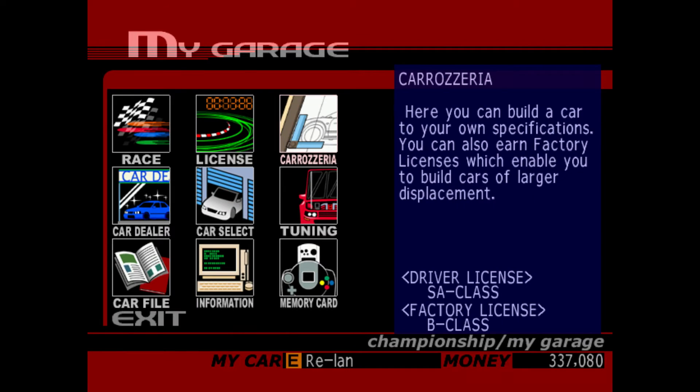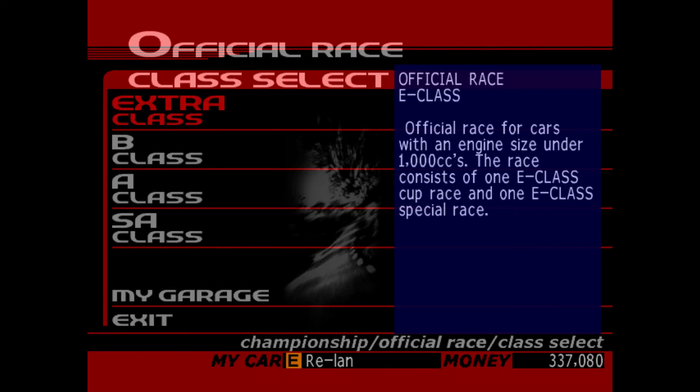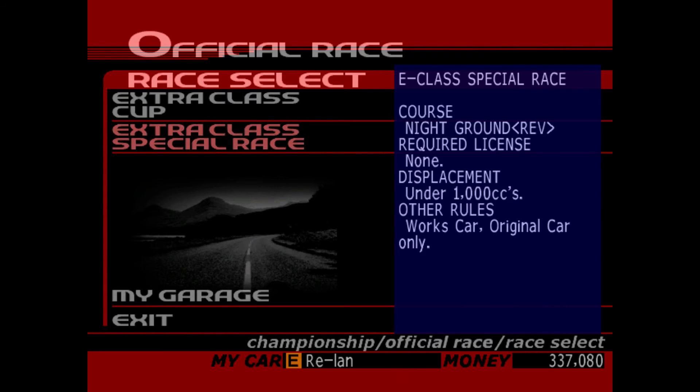So that is the B-Class Factory License done. Stay tuned for the next part in which we'll be taking on the Extra Class Official Races, which has two things to do: the Extra Class Cup and the Extra Class Special Race. I will probably be doing the Special Race first because it's only one car, and that one is for original cars only — so the Relan gets one more run. Stay tuned for that, and as always, thank you guys so much for watching. If you enjoyed this video, make sure to hit that like button, and if you'd like to see more of what I do, why not hit that subscribe button? You can also check the description box down below to come follow me on Twitter, see my streams live on Twitch, and donate to my Patreon if you want to help support the channel. I will see you all on the next one.